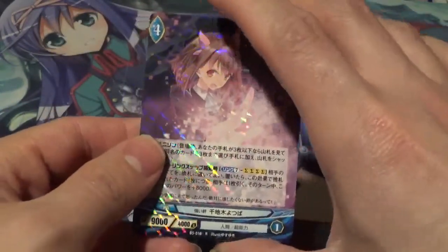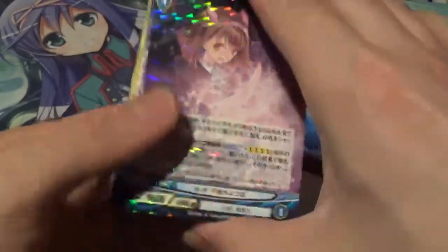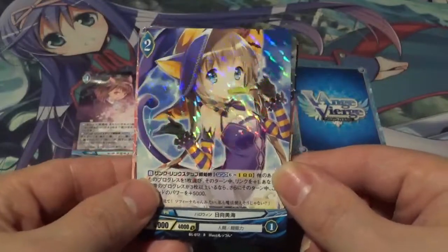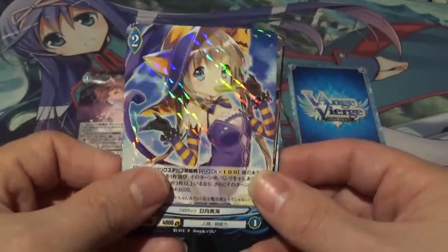First up we have Yotsuba, a very lovely rare card. And then of course, Miyumi in a cat Halloween outfit — very, very cute. Don't see that too often.